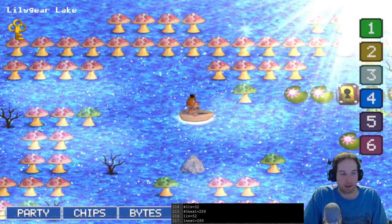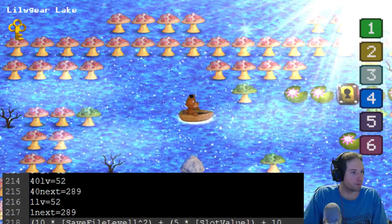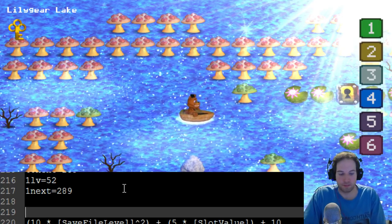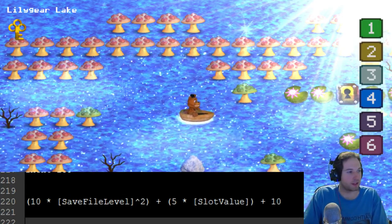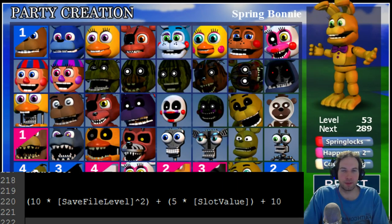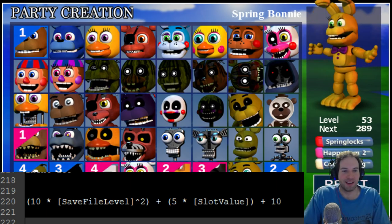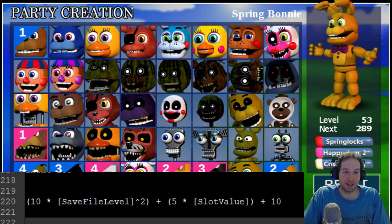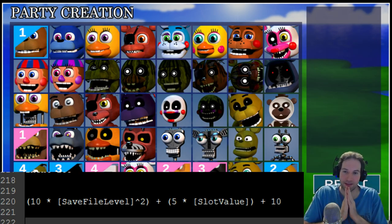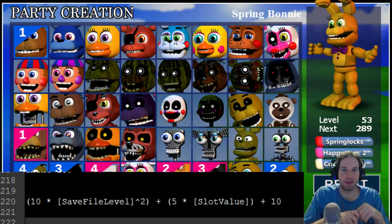Let me paste that formula back in here and make it a bit larger. So, I hope that was interesting. That's how level-ups work. The funny things are: the levels are off by one now, the next value counts up — it's not a countdown to the next level — and the game accesses the save file continually from your hard drive. As you saw, it was updating as I was changing it and I had my mouse over it. It's still a fun game, but it still has a lot of bugs to work out that need to be fixed. Spring Bonnie is still doing the workout video — sweating to the old days with Spring Bonnie.